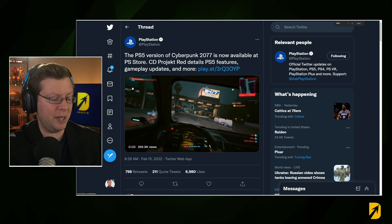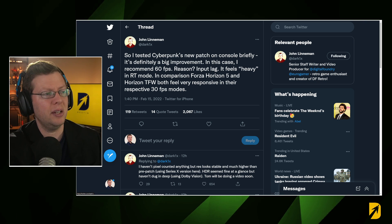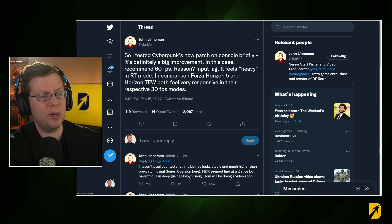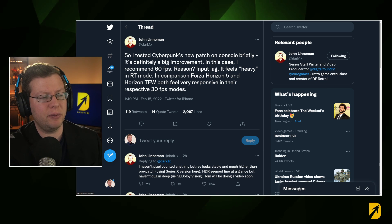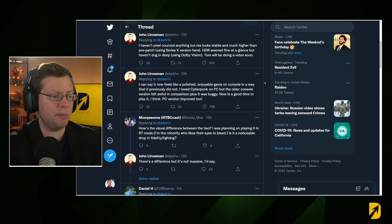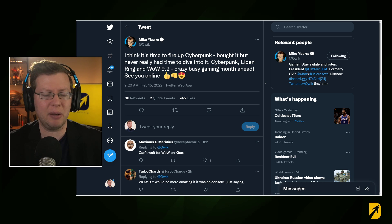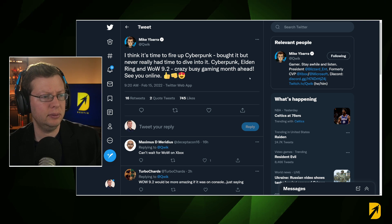PlayStation — notoriously known as the brand that removed Cyberpunk from their store — is now advertising it with PS5 features and updates. John Linneman of Digital Foundry said it's definitely a big improvement, recommending 60 fps for input lag reasons, noting it feels heavy in ray trace mode compared to Forza Horizon 5 and Horizon Forbidden West in their 30 fps modes. Resolution looks stable and much higher than pre-patch — it now feels polished. Mike Barra echoed that sentiment saying it's time to finally fire up Cyberpunk.